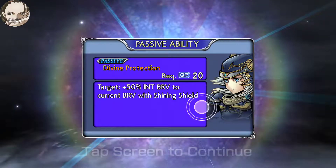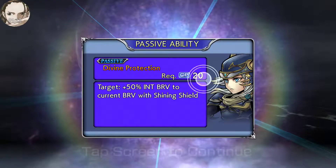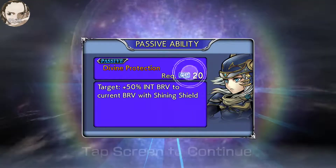It will give the passive ability to Warrior of Light, where you can include and not include it in the city.